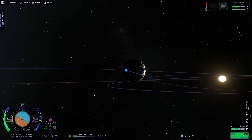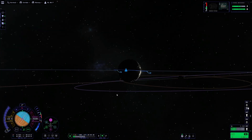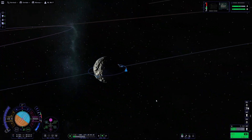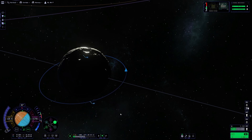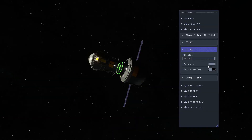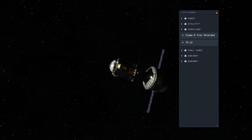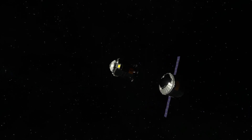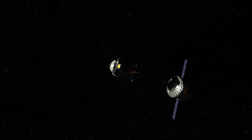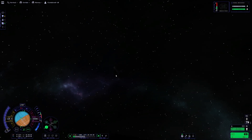I'm going to go ahead and clean up my inclination and everything because we will be doing a rendezvous with our second stage. That will help make things easier for when we leave the surface of Minmus and prepare for our flight back to Kerbin. So we're going to decouple our lander and prepare our descent onto the surface of Minmus.